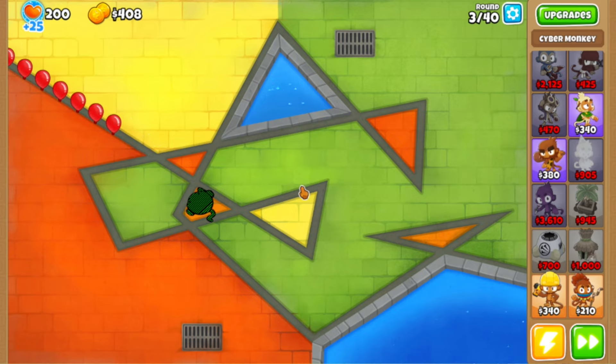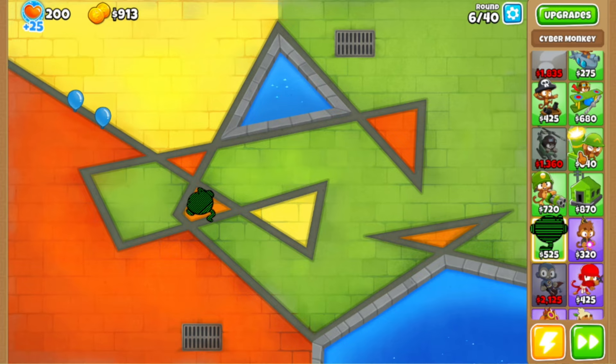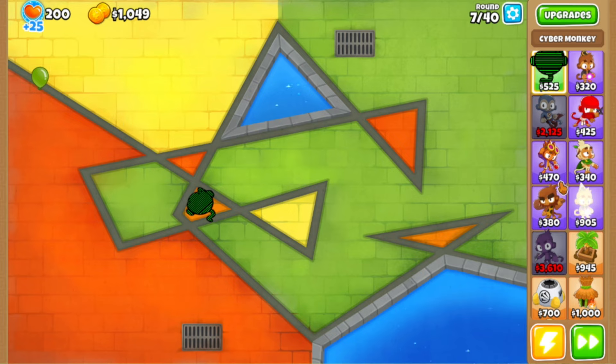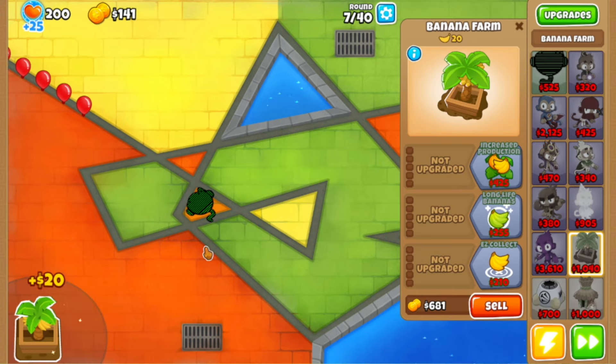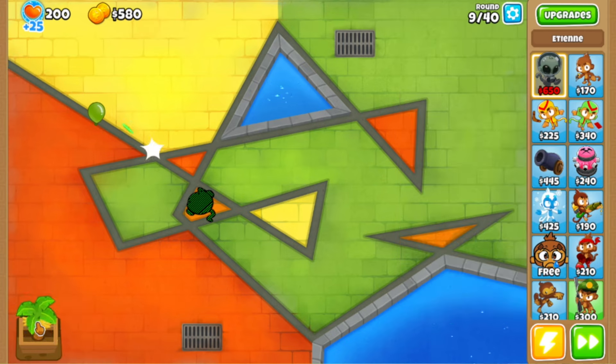I really don't have much time in this video to focus too much on individual towers. There seem to be only 11 for some reason — one of them must have crashed, but it's okay. I just started farming and I should have gotten Benjamin but it doesn't really matter. I'm only going to be using these modded towers.